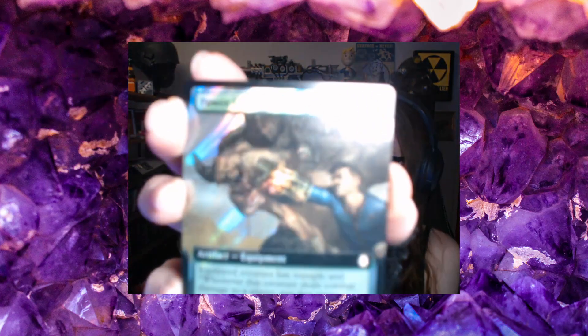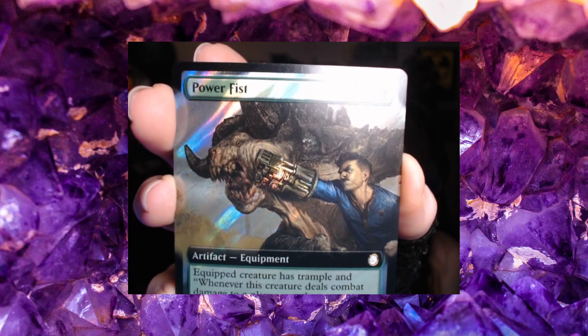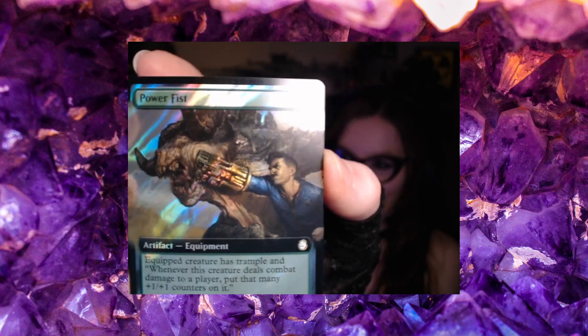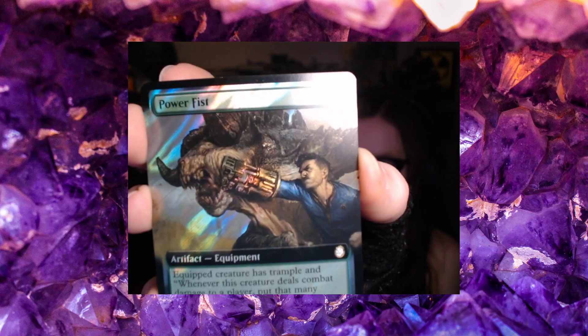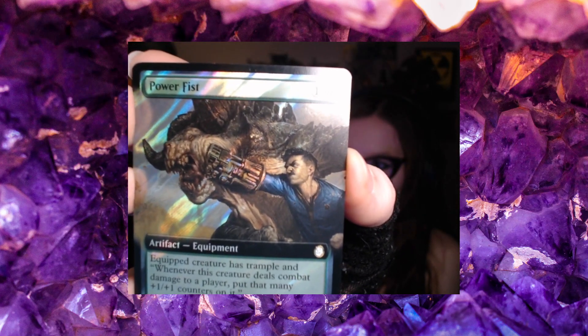My Power Fist — Surge Foil Power Fist. And this may very well be my favorite artwork from the Fallout-themed cards, because I love Unarmed and Melee. It's just so ridiculous but also badass. You got a Vault Dweller punching a Deathclaw right in the face with the Power Fist. That's what it felt like fighting the Deathclaws in Fallout 1 with my Power Fist.